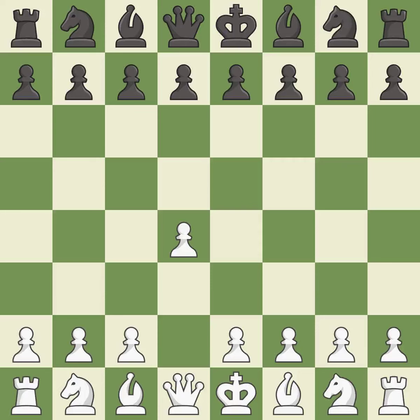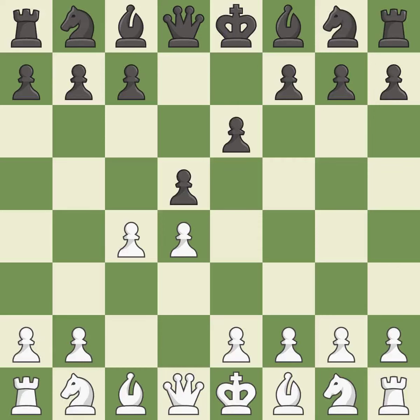Opening with the Queen's Pawn usually leads to a more positional development of the pieces. D5 establishes a presence in the center, controls the e4 square, and opens up the light-squared bishop. The Queen's Gambit offers up a wing pawn to attack the center and distract black from the e4 square. E6 declines the Queen's Gambit by defending the central d5 pawn with the e-pawn. And c3 puts more pressure on the d5 square and helps control the e4 square.